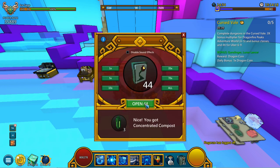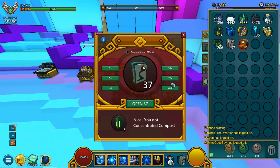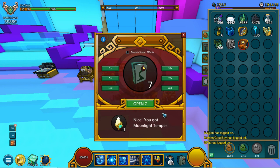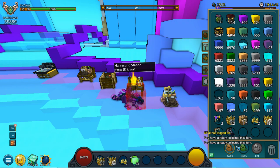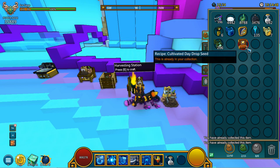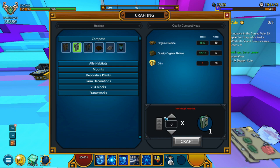We're going to be spamming these boxes open as quick as we can since we're not going to try and waste time. We've gotten a couple of rare stuff already. We're getting a ton of concentrated compost as you've seen, and we are also receiving each and every one of these recipes right here. We've got the cultivated day drop seed recipe. We're getting a ton of these moonlight tempers as you'll be able to see as well. We have completed 200 and now we've received the cultivated day drop seed.